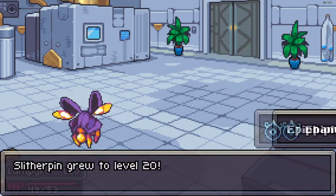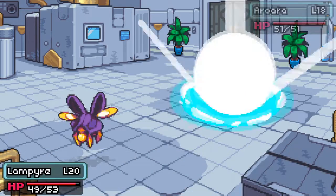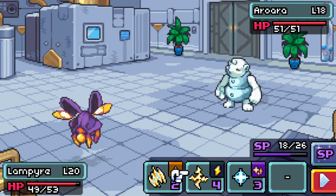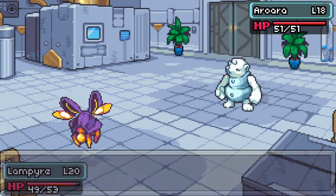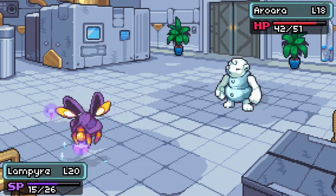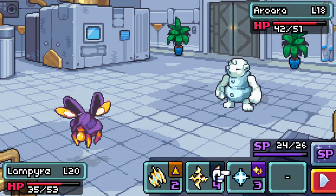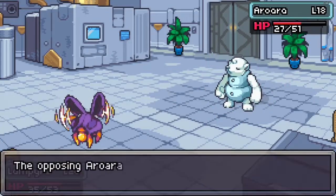Come on, evolve! Aurora - ooh, that must be the evolution of the snow type. Interesting. Now Slither Pin has Drain, and Lamprey has Energy Drain - when it uses it, it takes the enemy's HP and turns it into SP, which is extremely useful in certain situations. I really like that ability.